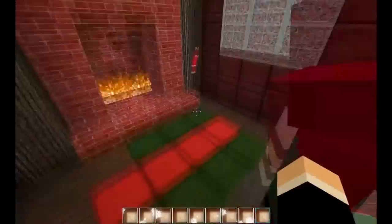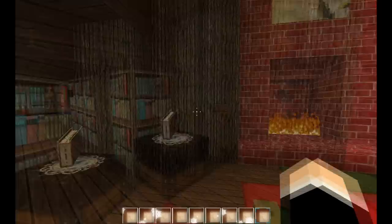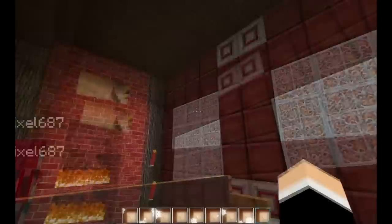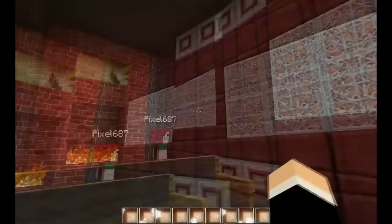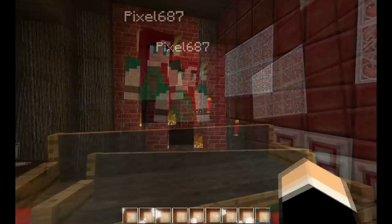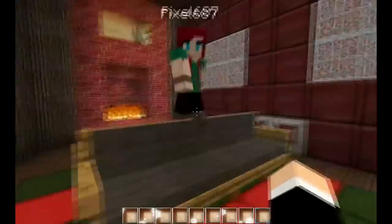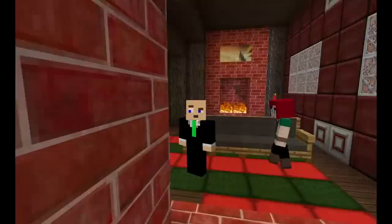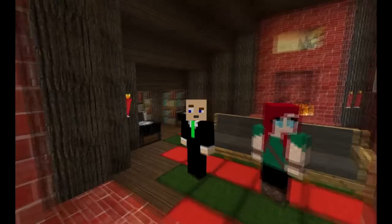So yeah, that's our grotto. There is something behind us — it actually moves and it opens, and there's something very secret behind there. But you'll have to tune into our next video to find out what's behind it — sneaky sneaky! We'll put all the links to the texture packs and mods below, and remember to look out for our next part to see what's behind the door. So yeah, that's about all from us for today — catch us for our next video! Goodbye!